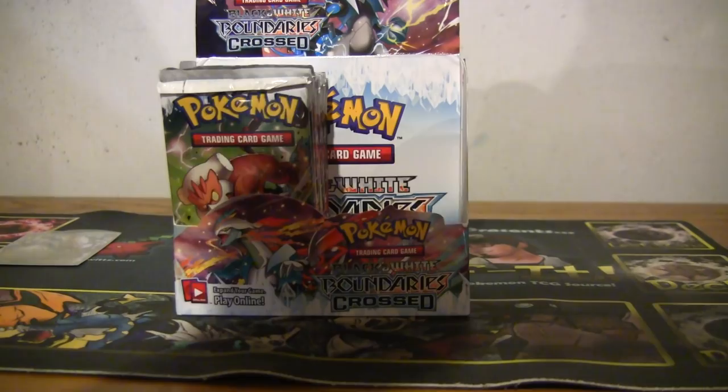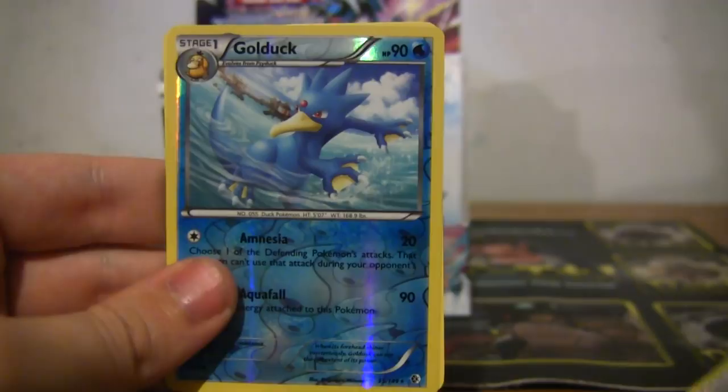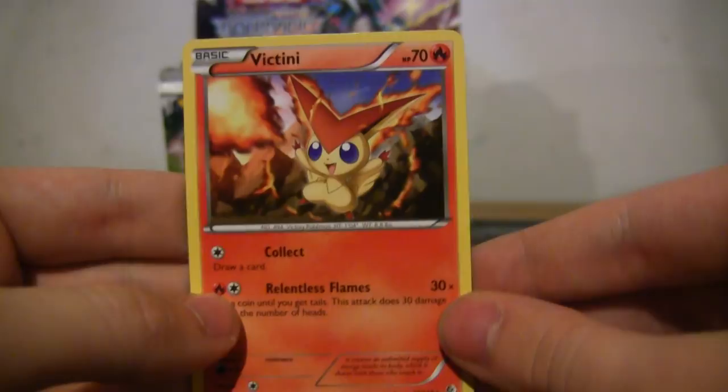Spoink, Snivy, Sandshrew, Psyduck, Skarmory, Golduck, Skyla, another Golduck — different one? Yeah, different one — and Victini. It's funny because I'm used to legendary Pokémon being holographic all the time no matter what.